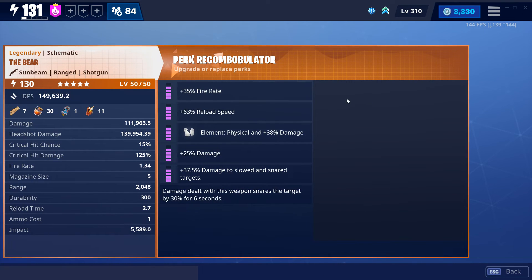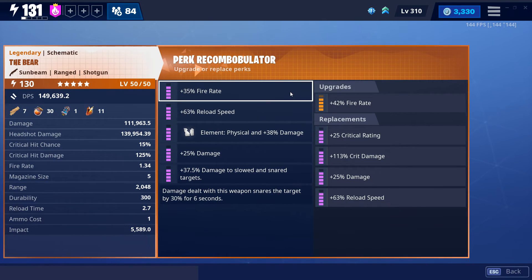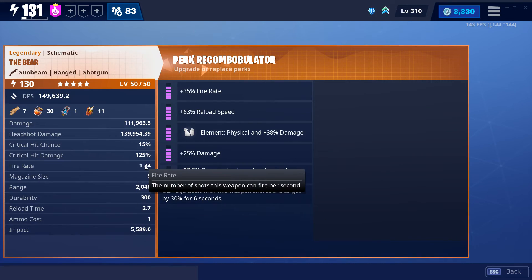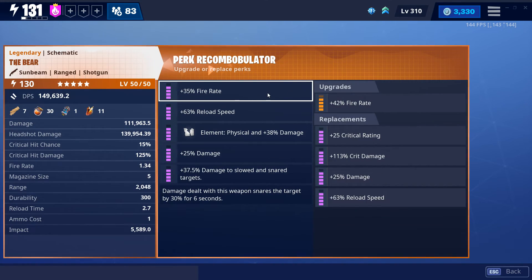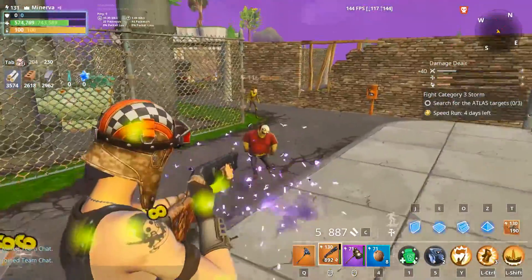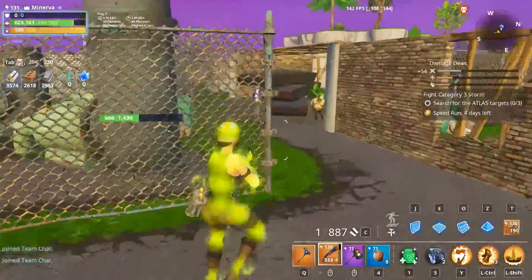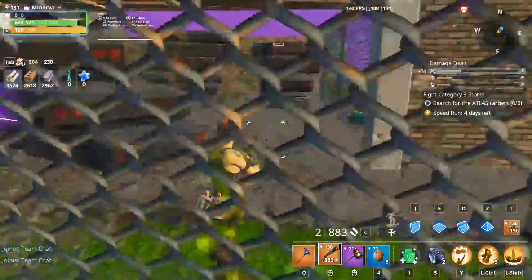Very often I compare fire rate and damage to crit rate and crit damage, because usually the overall DPS is a toss-up. However, in this case, because this is a slow-firing weapon — 1.3 shots per second — you're going to pretty much need that fire rate to keep the damage going. Crit rate and crit damage is just not a gamble you should be taking. This is a very, very slow-firing weapon, even with fire rate, so I simply cannot recommend crit rating and crit damage.